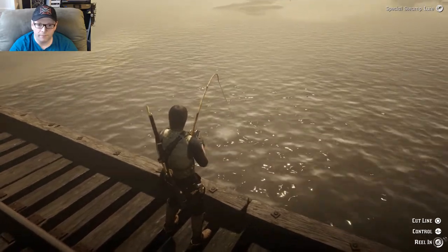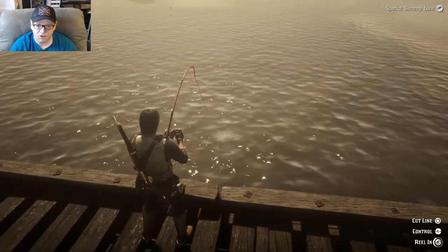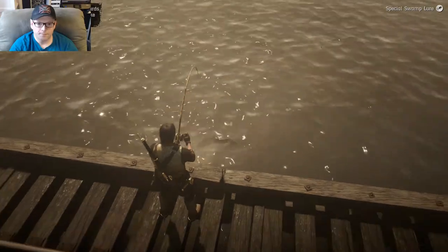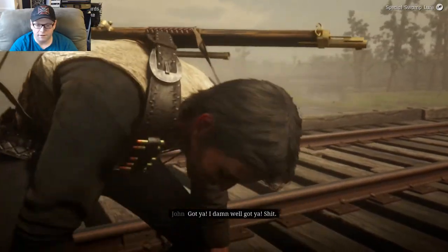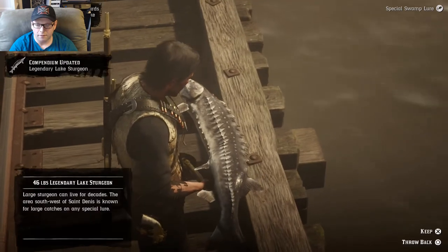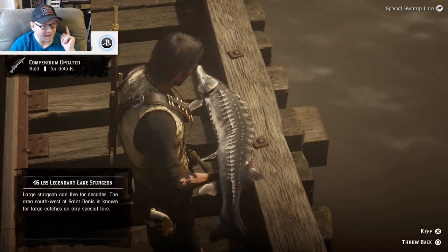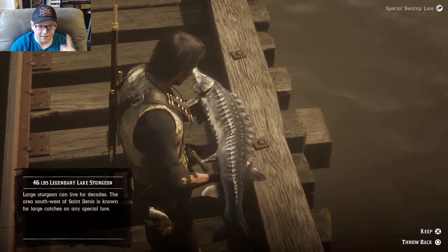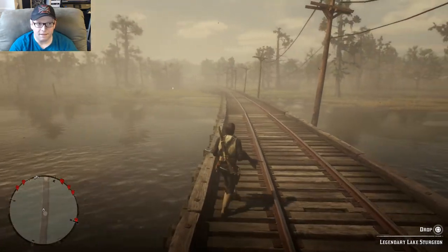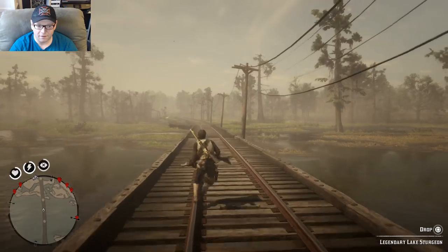I'm holding down L2 and I hit R2 to hook him. Then I was reeling it in — once the line started to shake, I let go of the swirling of the right stick. Legendary Lake Sturgeon! This is really amazing, because I wasn't expecting for this to happen.